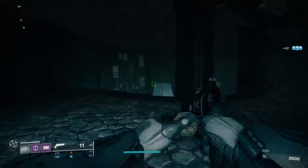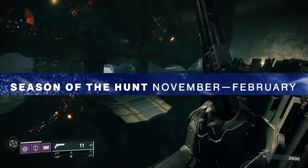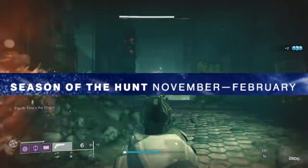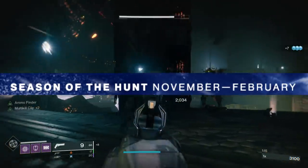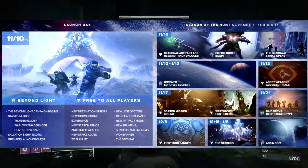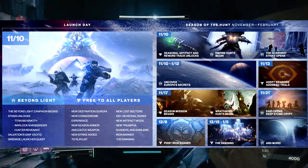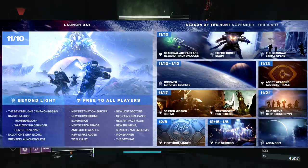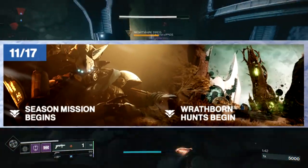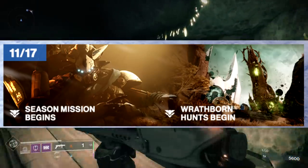Today also had the reveal of the seasonal calendar for Season of the Hunt. Importantly, it's taking place from November to February — that's a big deal because normally we get the next expansion after the big fall expansion in December, which would be extremely close. We see all the content coming in Beyond Light, and then free to all players, the seasonal artifact becomes unlocked on November 10th. Then it's going to be a week of experiencing all the new content of Beyond Light, and then the season mission begins on the 17th, along with those hive-involved Wraithborn hunts as the special seasonal activity.